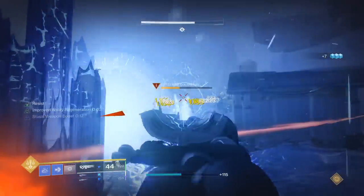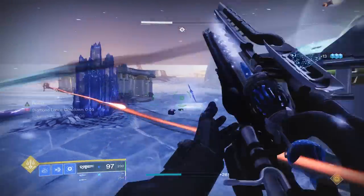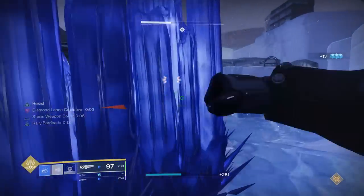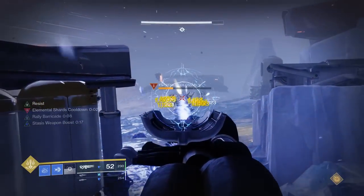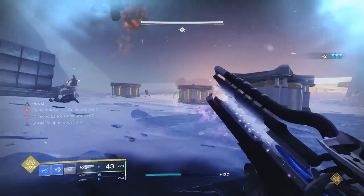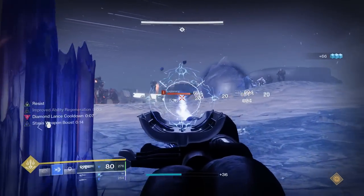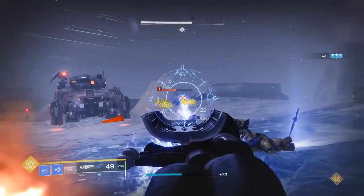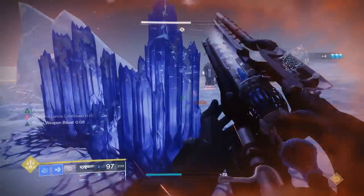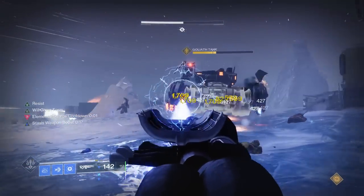It has the exotic perk Agar's Call, which states final blows with this weapon generate a slowing burst around the defeated target — essentially every time you kill an enemy, it'll freeze those around it. It also has built-in subsistence via the Rega's Refrain perk, which works on Stasis Final Blows. And looking at the catalyst, we're given an alternate fire mode that allows us to convert our super energy into a beam that's going to overflow the magazine and give it a massive damage boost.